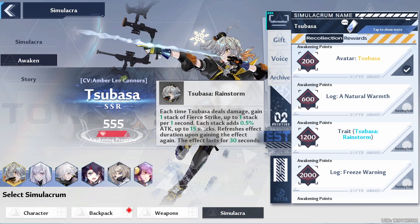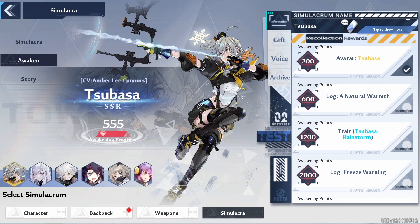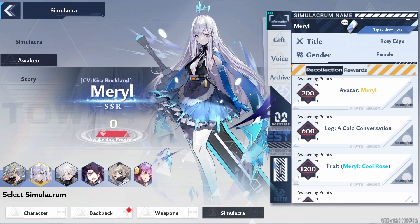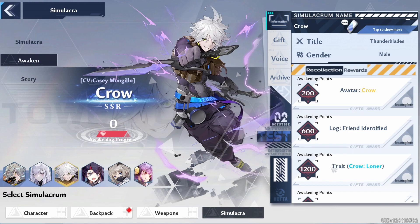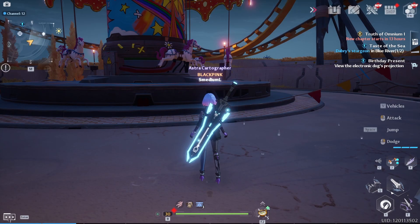More importantly, once you get a simulacrum to 1200 points you unlock a special trait. For example, Subasa's trait gives one stack of Fear Strike per second — each stack adds 0.5 attack up to 15 stacks, refreshing on reapplication and lasting 30 seconds. I'm planning to use Subasa as my main damage dealer. Check the different traits in your simulacra roster and start giving gifts to the simulacra whose trait you want most.